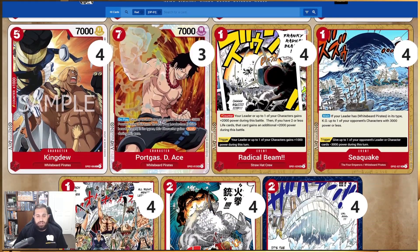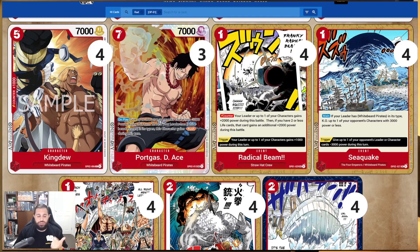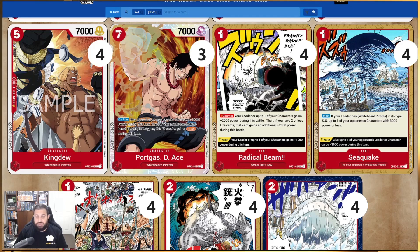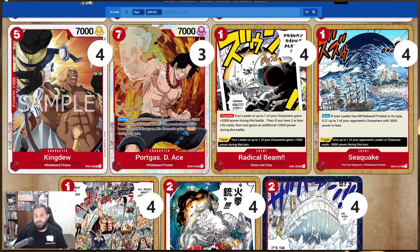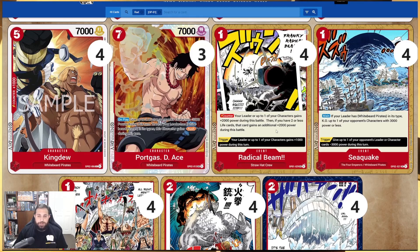Don't forget Edward is a 6000 power leader, so he absorbs a lot of pressure. Your opponent's leader has to attach a DON every time they want to deal damage, and they need to play something with at least 6k or combo their DONs just to get damage through. Let's get to pretty much the meat of the deck itself — we've got a lot of event cards, 20 in total.